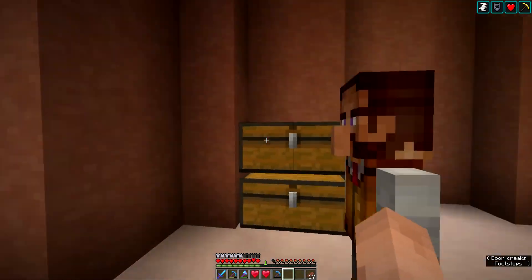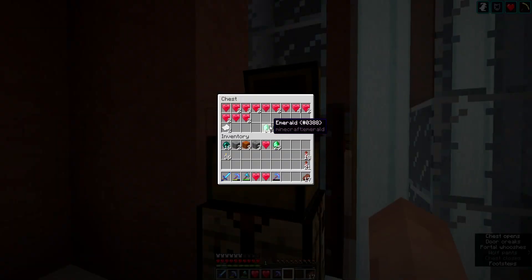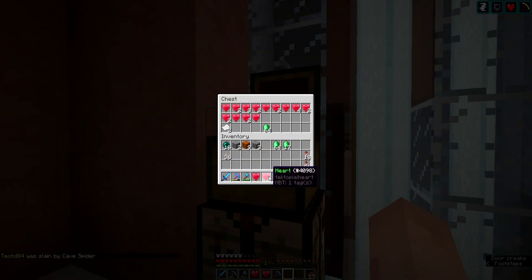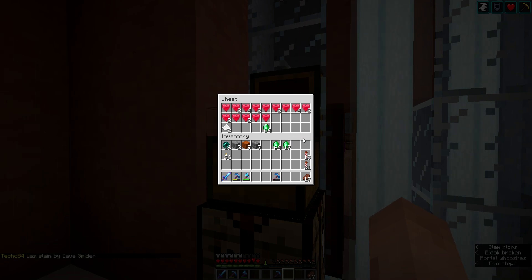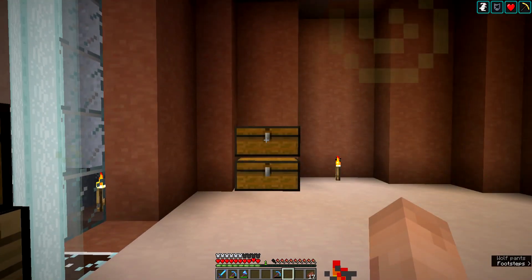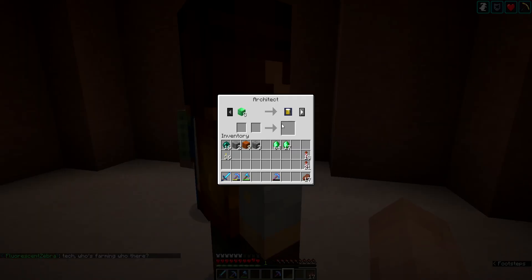Let's get this episode started with our first purchase. We've been getting trades on emeralds. I think I left the last episode off with two stacks, and then we used all those stacks during in-between episodes — went down to 8 emeralds. And now we're finally getting some emeralds back.